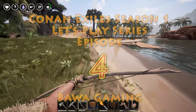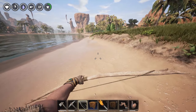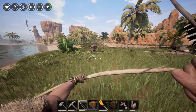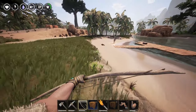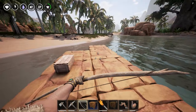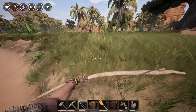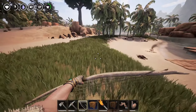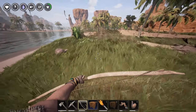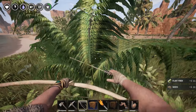Welcome back to Conan Exiles. I had an issue with the previous game so I started a new game and wanted to try a new build. I was looking at some forum posts and let's play videos and found out that the bow is actually a really good starting setup because you get to kite people and avoid taking damage up close.